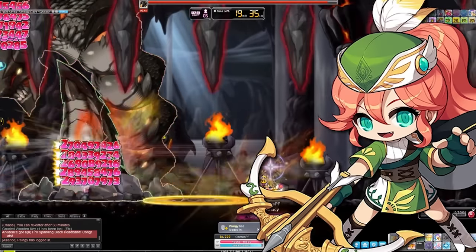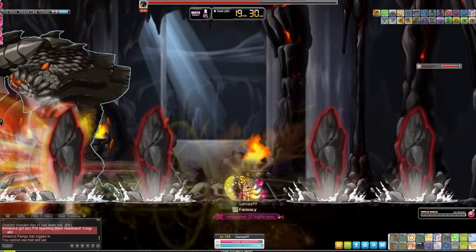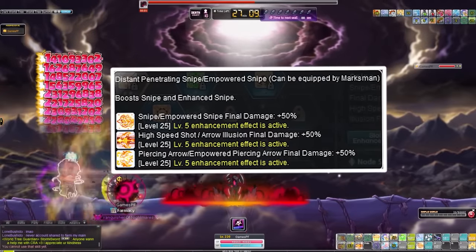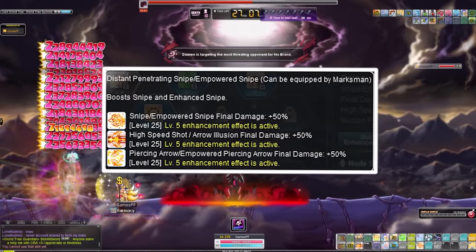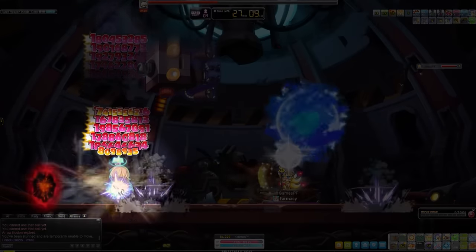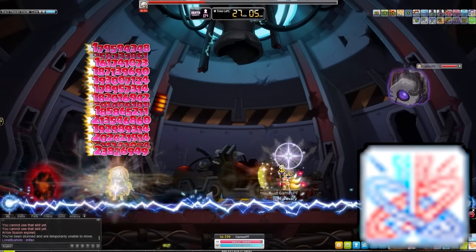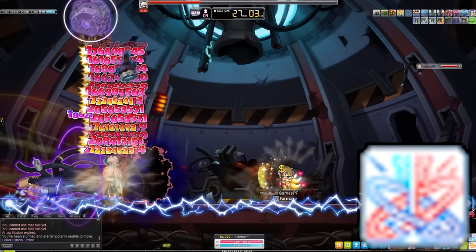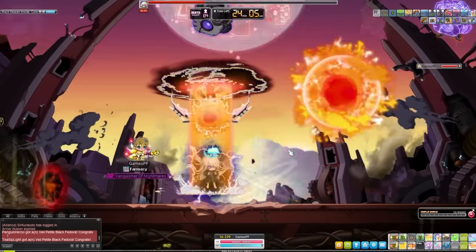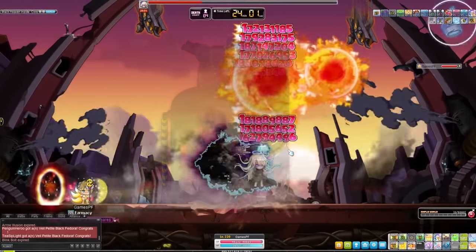Starting off with number one, we're going to be talking about Marksman. This is a two-minute class so you are always bursting. This class has extremely easy nodes — it only has one trio node — and nodes are one of the biggest damage gains you can make, so having low and easy nodes makes a boss mule so good. This class also has a dummy that avoids a bunch of boss mechanics; essentially the boss will focus on the dummy, allowing you to keep high damage uptime throughout the entire boss fight.